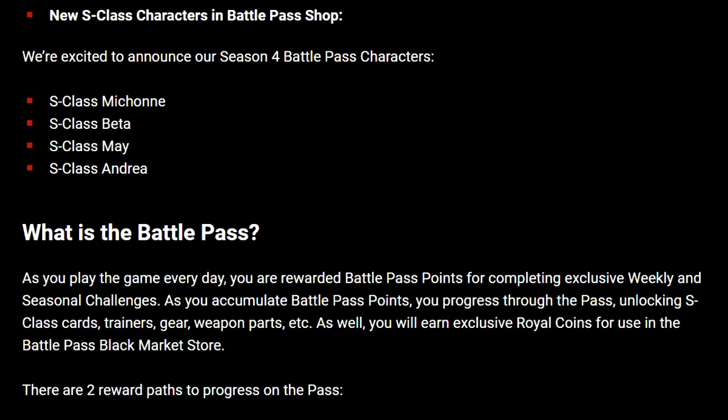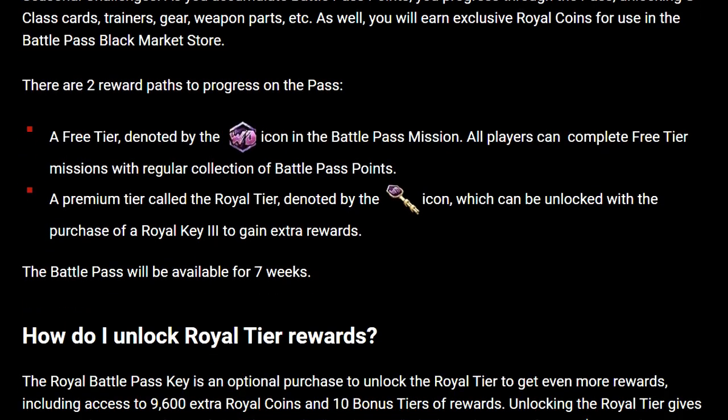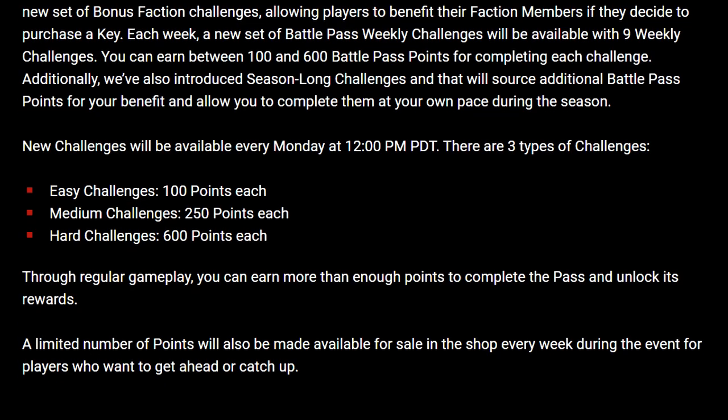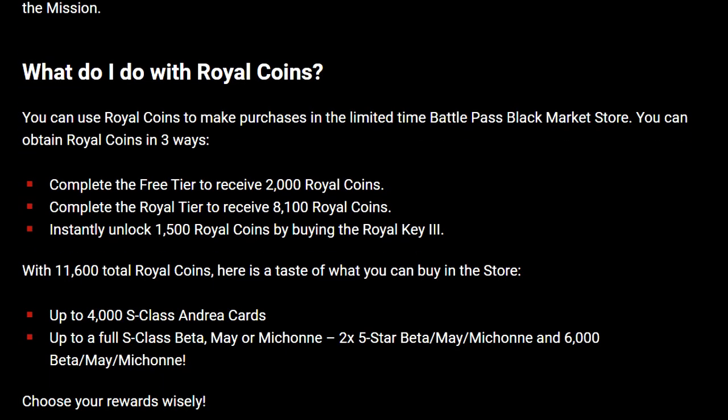There's also a walkthrough of how the Battle Pass works, which is the same as previous seasons. Working your way through the Battle Pass, you'll be able to earn 11,600 Royal Battle Pass coins in total. With 11,600 Royal Coins you will be able to buy up to 4,000 S-Class Andrea cards, or up to a full S-Class of Beta, May, or Michonne — either two times 5-star Beta, May, or Michonne, or 6,000 of their cards.